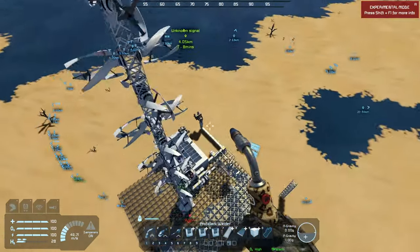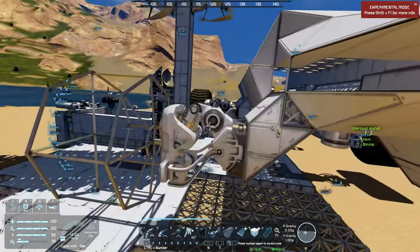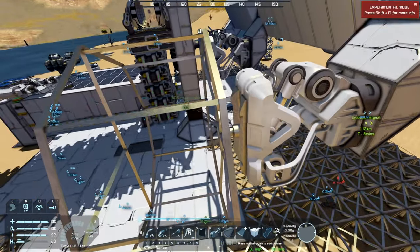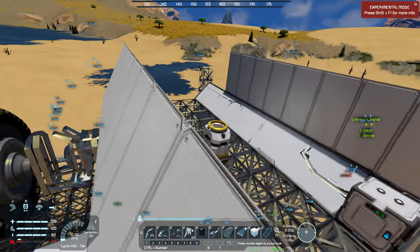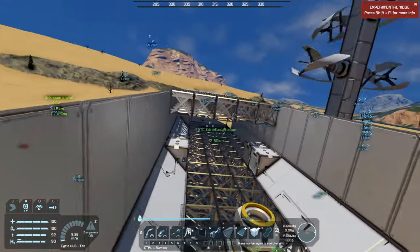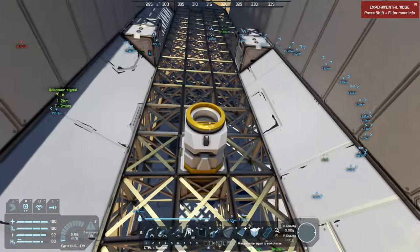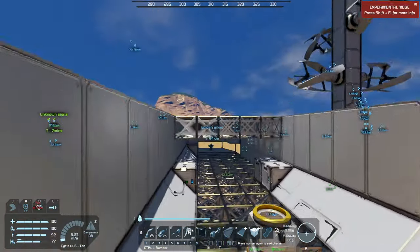The giant rover is also nearly finished. We're gonna use it to attack the enemy base, and also for transportation and cargo purposes. Royal is also building his fighter so he can attach it to the back of the giant rover, drain energy from it, and park at the back.